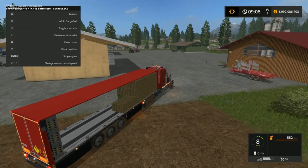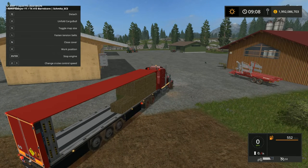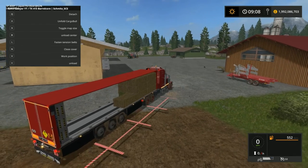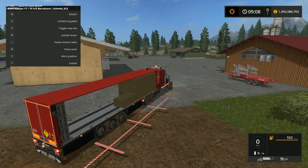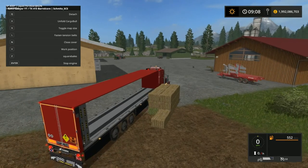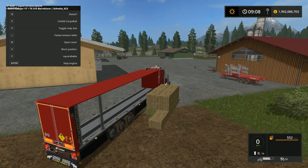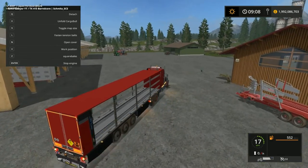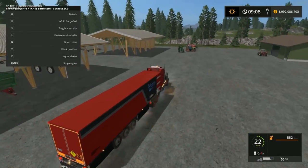The same thing applies for unloading: put it into work position, select your unloading trigger, press Y to unload, and there you go. Then you can close your tail up.